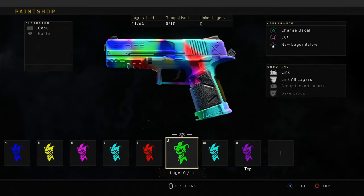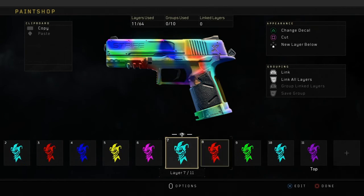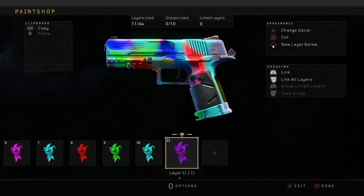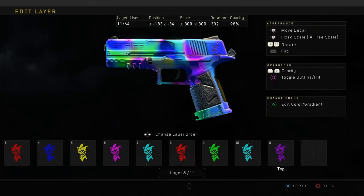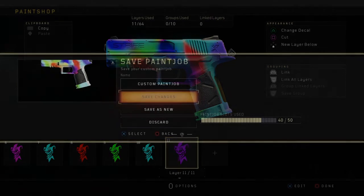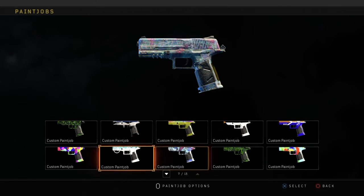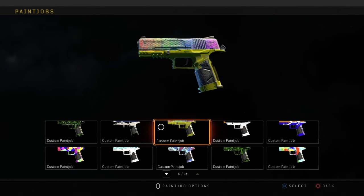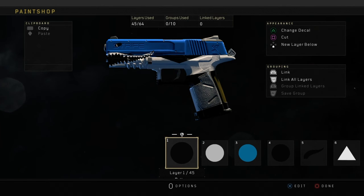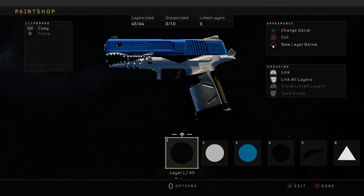The last paint job in today's video is going to be the shark paint job. This shark paint job may look a little bit complicated, but trust me, it's probably one of the most easy paint jobs in today's video. As you guys can see, it's just a blue shark. I have a separate video on this as well — it's probably one of my fan favorites and everyone loved this paint job. I included it in today's video in case you guys haven't seen it, because notifications around that time were just completely messed up.